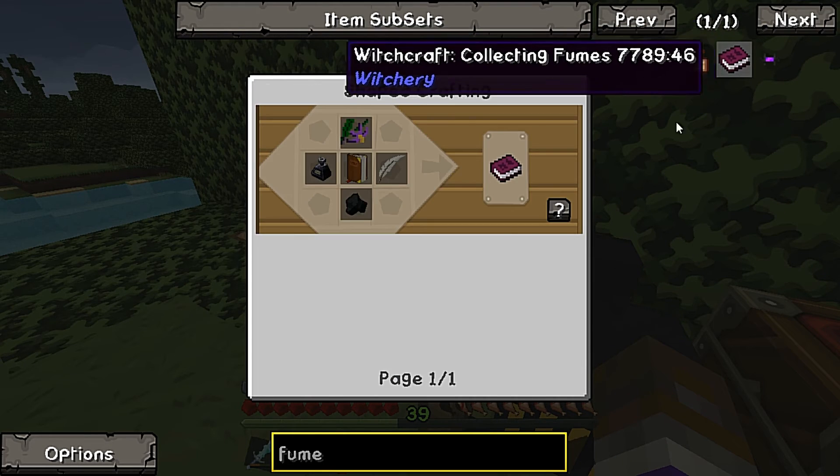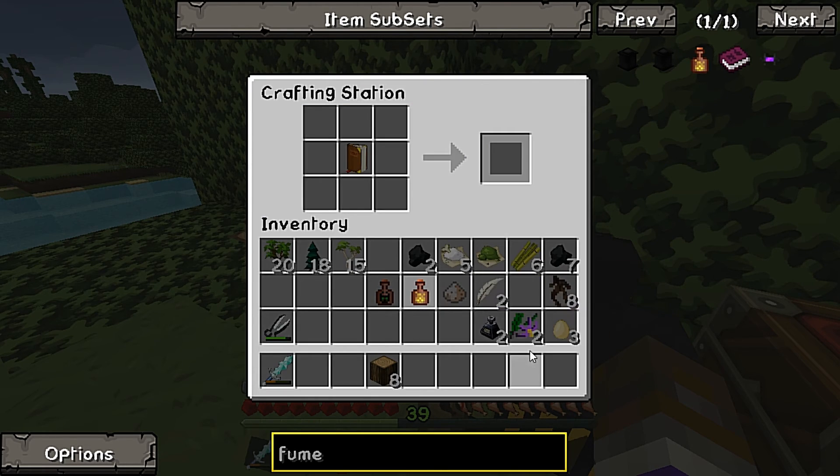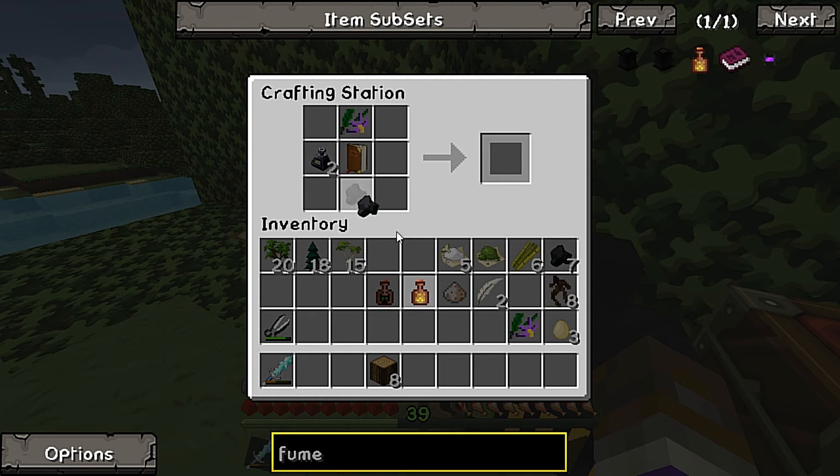We put the belladonna - I think I have some of that right here - in the top. Put the ink sack here and put the charcoal there.